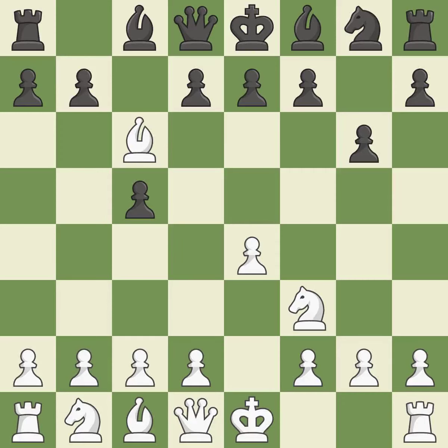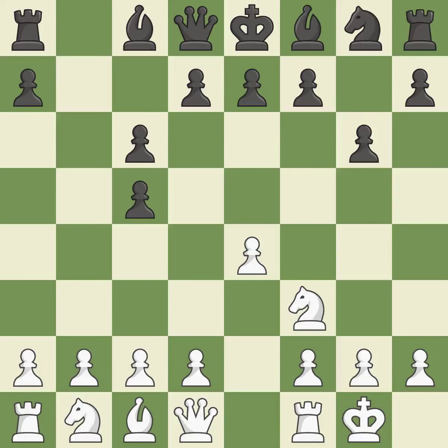Bxc6 captures the knight and forces black to double their c-pawns in exchange for the bishop pair. Recaptures. Castling gets the king to a safer square, out of the center of the board, while also developing a rook. Castling kingside tends to be safer because the king is further from the center. By positioning the bishop on a potent diagonal, this fianchettos the bishop.